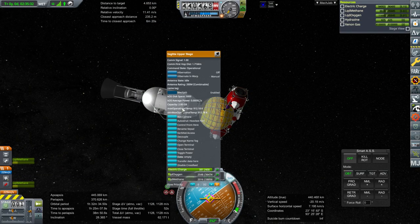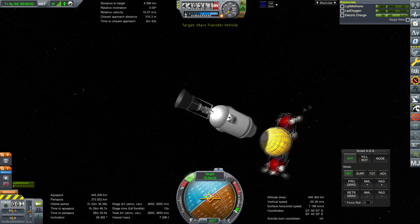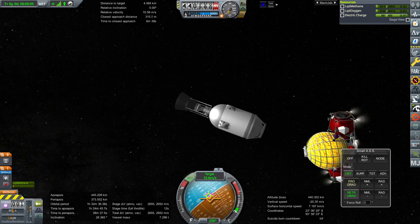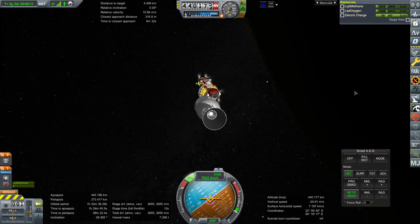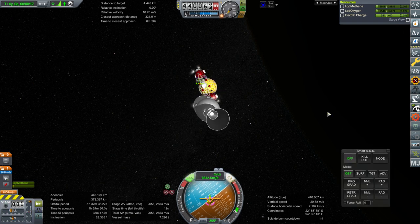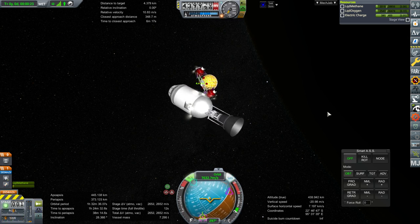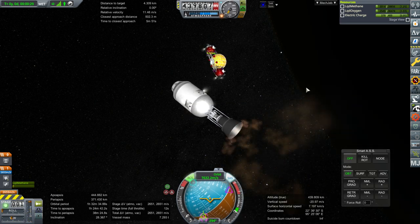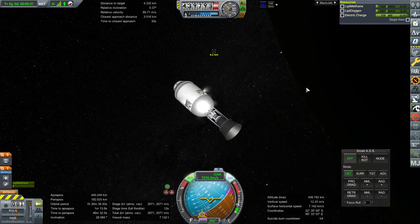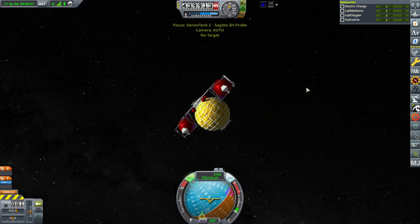The stage has power — decouple. It's doing its own thing. Point retrograde. We are very gradually slowing down instead of trying to use the main thrusters on the tug. We are slowly moving towards our target, but I don't want to bring it into a crash course. That'll do — the fuel has settled. Ignition. All done.